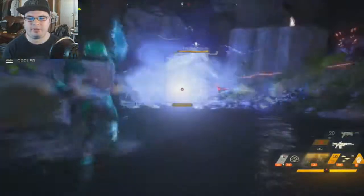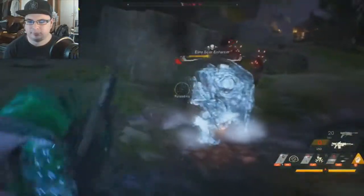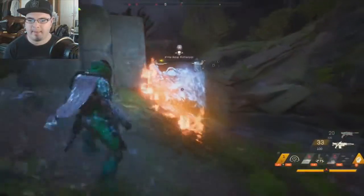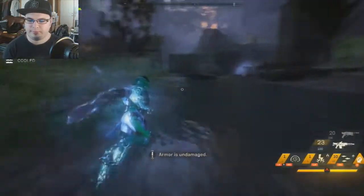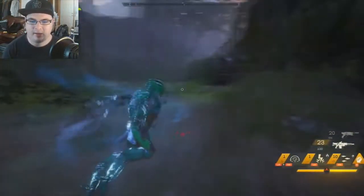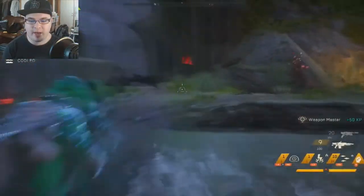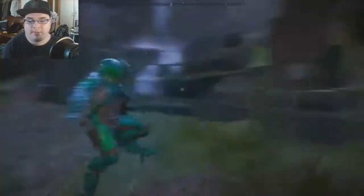I gotta actually hold that — I can't just throw it at them. I think it's fire-and-forget, but it doesn't work that way. There's a weak spot. The Storm is kind of cool because when you sprint he doesn't actually touch the ground — he just kind of floats.